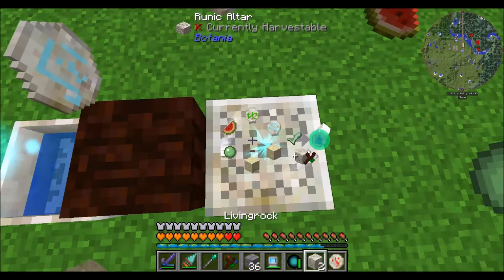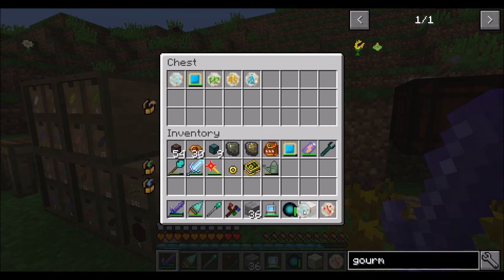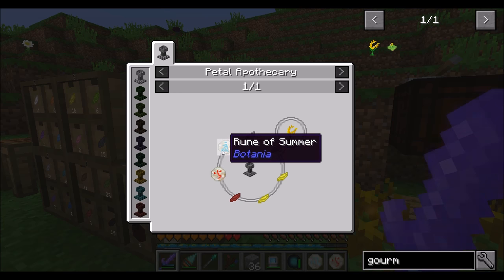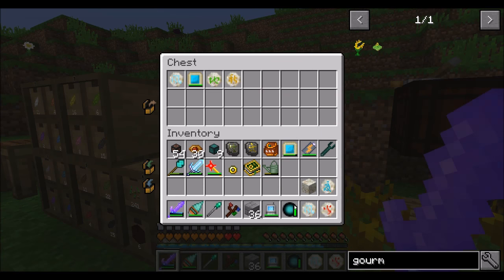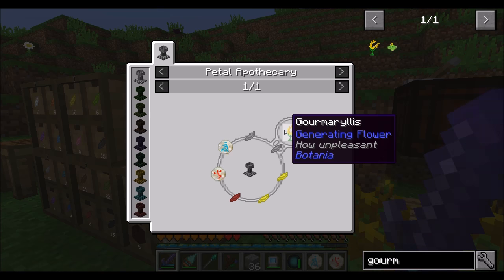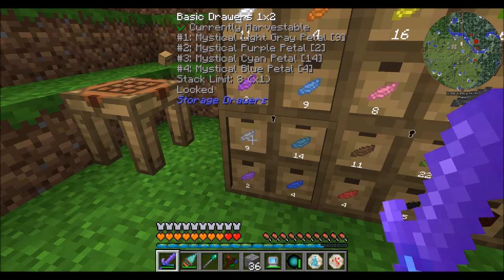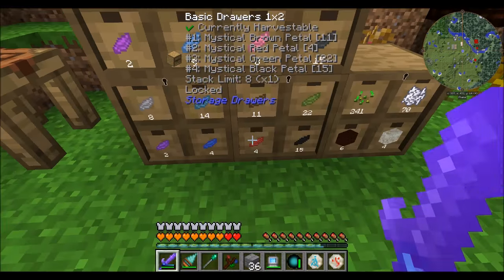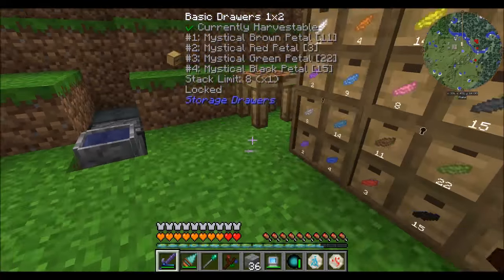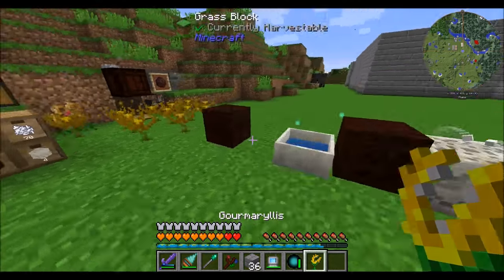I'm whipping up a quick little gadget over in my Botania area. Rune of Summer and Rune of Fire are ingredients in the Gourmalaeus, which is a flower that generates mana based on food - and the better food you give it, the more mana it makes. I just made the best food source in the game, so guess what I'm going to try? Two light gray, two yellow, and a red - on to the Petal Apothecary you go. We've got the Gourmalaeus - beautiful.